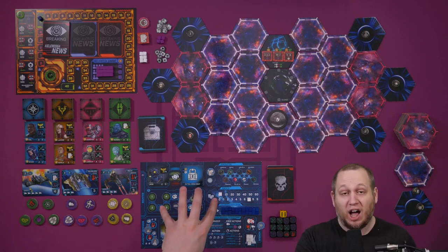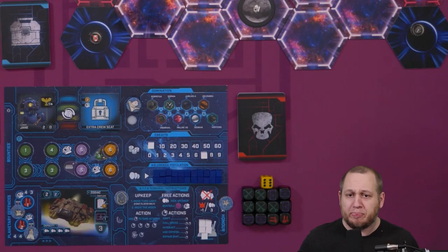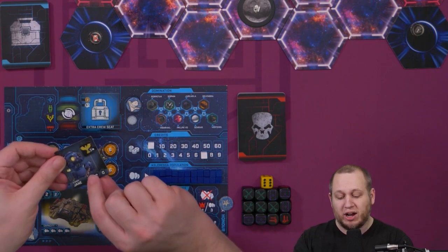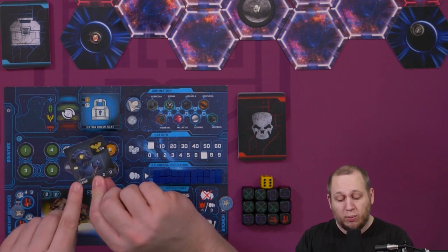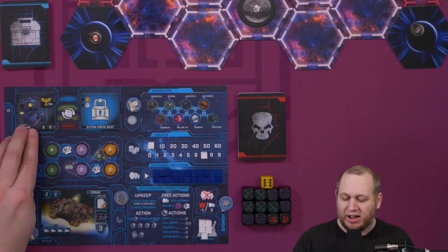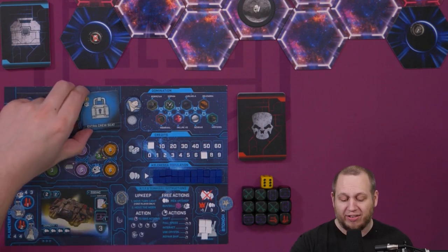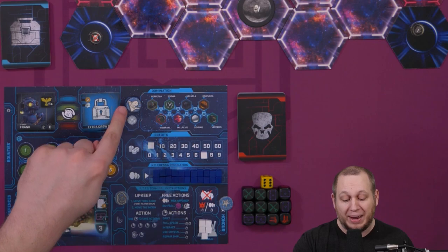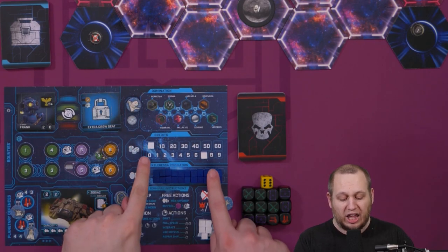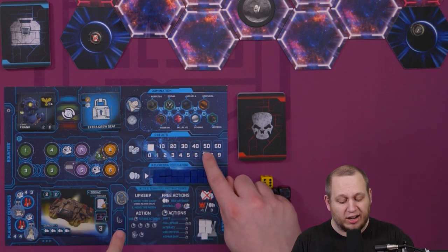Each player is going to want to take a coloured player sheet and all of the matching coloured pieces. Take a crew tile — you have two choices, the female or the male side. You can be Jane or you can be Frank. Take the extra crew seat and put it onto here. Take your domination tokens and put them in a pile to the side of the domination section. Take two white cubes and place them to represent zero and then seven credits, the starting amount.